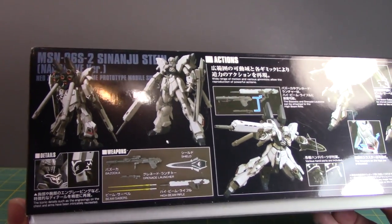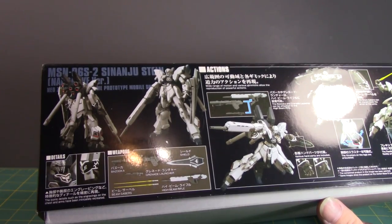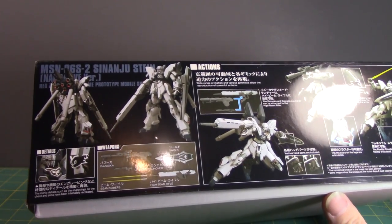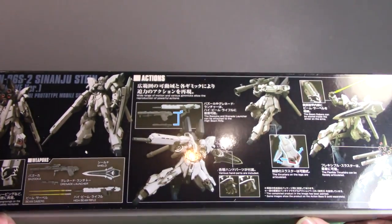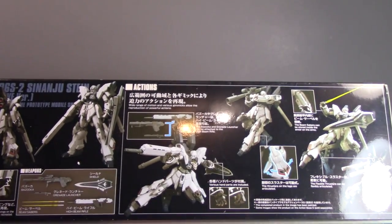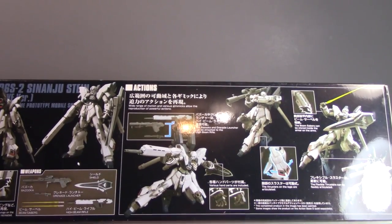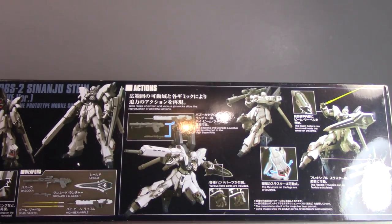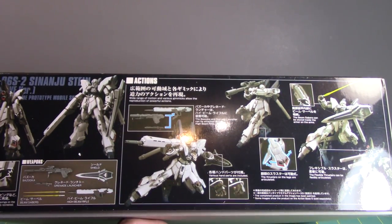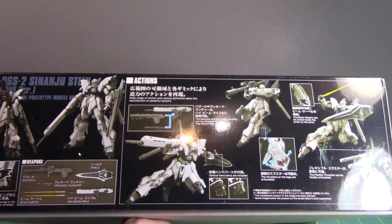Hopefully this is a lot better than the Master Grade version — I have no problems with that one other than a piece that keeps popping out when I display it. I can see some amazing gimmicks here: the most well-known being not only the main beam cannon but also the bazooka and grenade launcher attachments, so you can use either or. Portions of the bazooka can also be shoulder-mounted, plus beam sabers and an infinite shield.